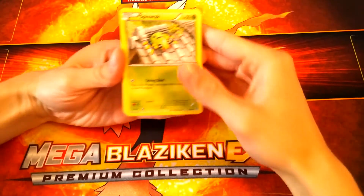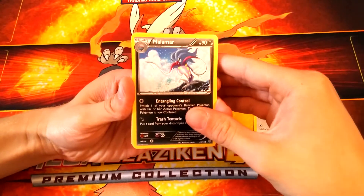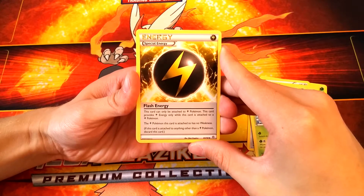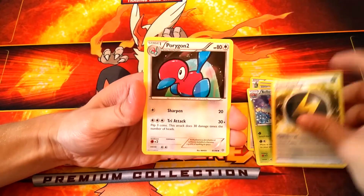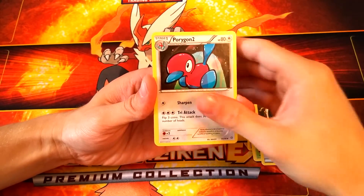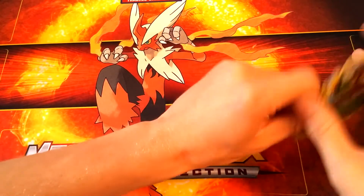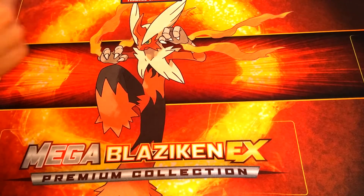Our first card is Spinarak, Golurk, Porygon, Malamar. Then we have Oddish, Blossom, and a special energy — Flash Energy, which provides electric energy only while attached to an electric Pokémon. Interesting idea. This card has no weakness, which is pretty nice. We also got a Porygon 2, so we have the full evolution line of the original Porygons. Our reverse holo is a Sliggoo, and our rare is a Togekiss — we have one already but that's okay. Let's put that pack aside.